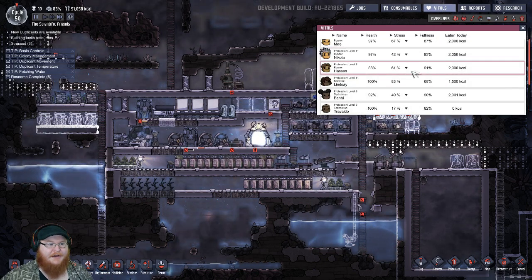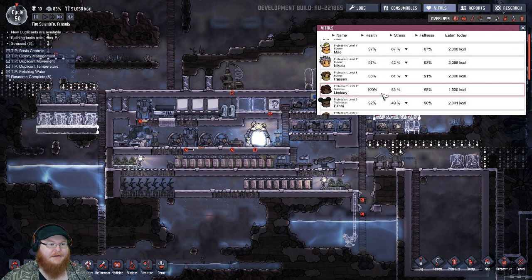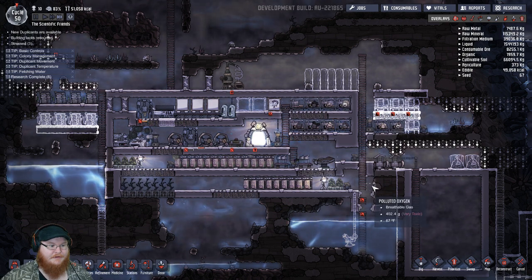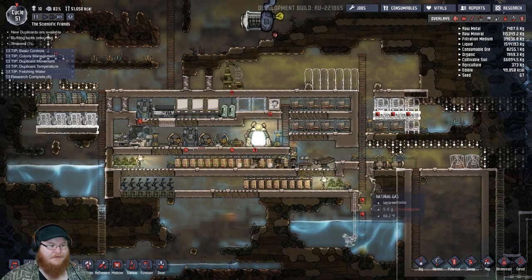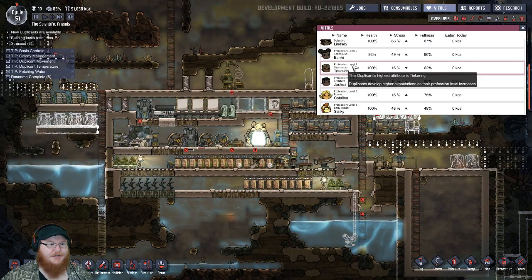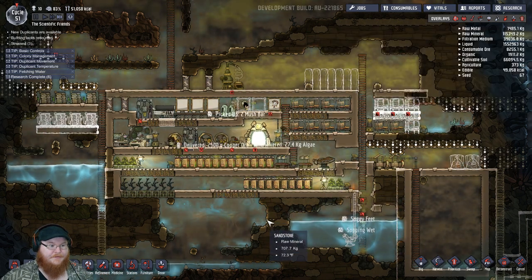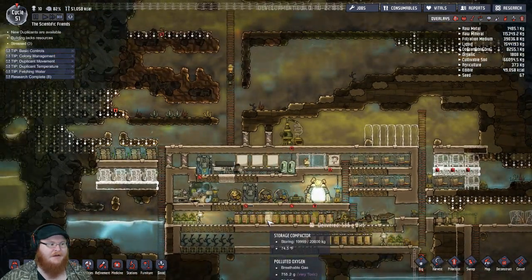Now we basically want to look at their vitals — I know one of them got hit pretty hard. Joshua — yeah, Joshua, you need to go here my friend. Go take a rest in the med bay. I guess he doesn't want to. There are just too many things at level nine that have to be taken care of first.